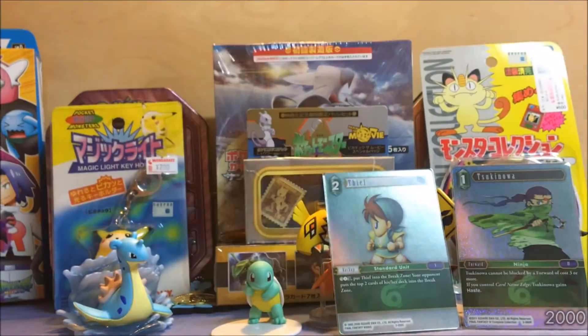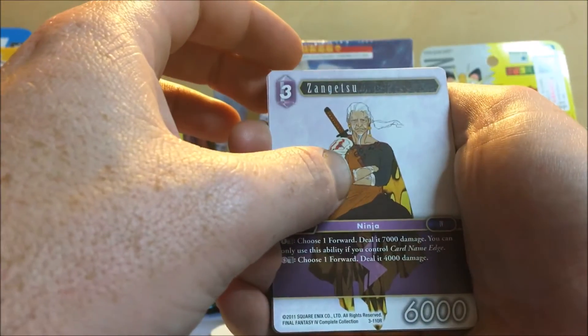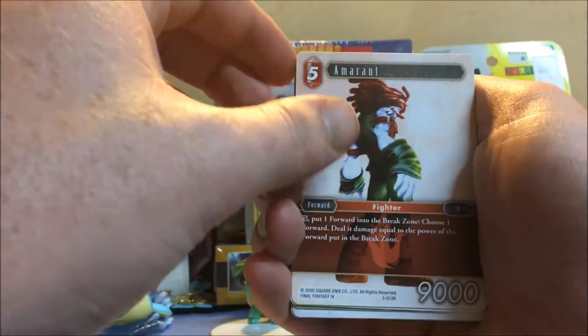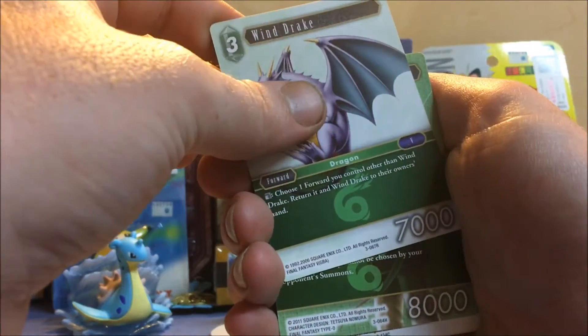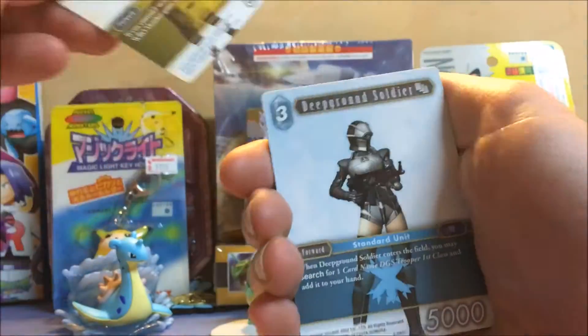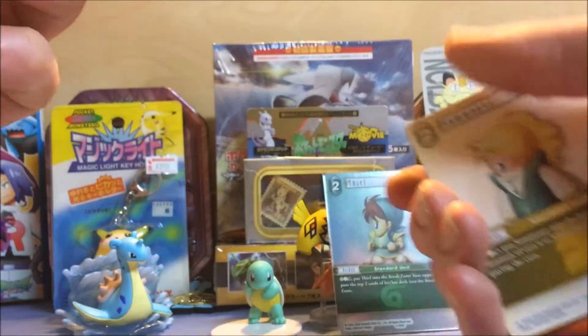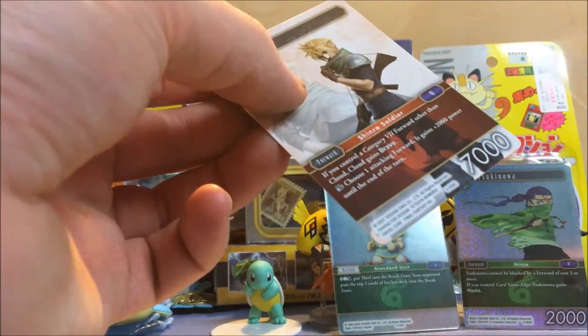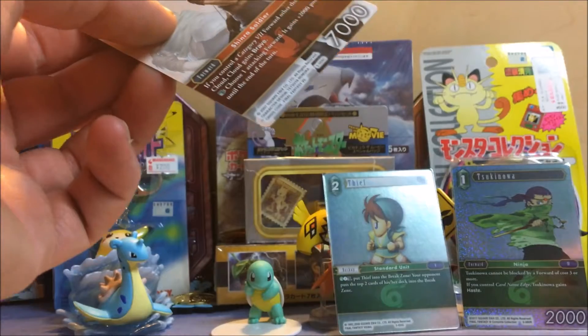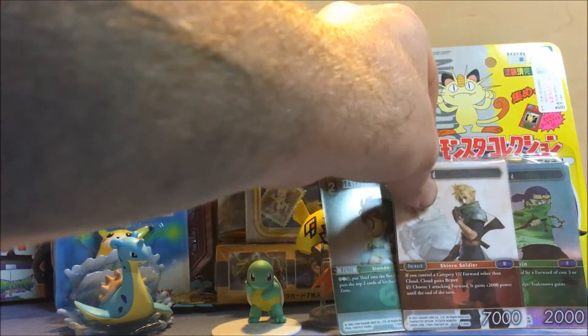There are two packs left, let's get them open right now. I'm opening these on a Thursday night at like four o'clock in the morning, so this is ridiculous — this is how I choose to spend my nights. But this is fun. So we got a Zakrosu, a Wind Drake, Trey, Summoner, Bard, War Member, Deep Ground Soldier, Cloud! That's pretty cool. Gonna sleeve that one — it's not shiny or anything but it's Cloud so I like it.